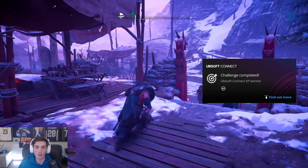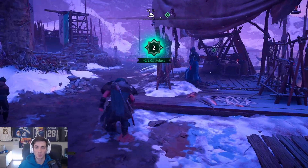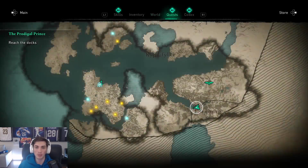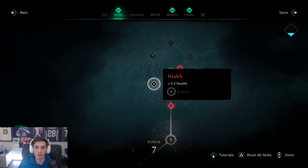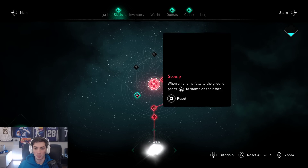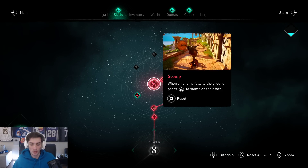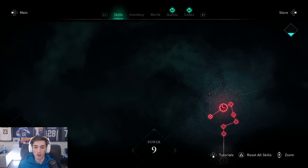I guess we're going to go see what Sigurd's up to. Plus two skill points — let's spend those real quick as we travel toward the Way of the Bear. But first, the stomp: R3 to stomp on their face. Love that. And health — 5.2 health. Like that quite a bit.